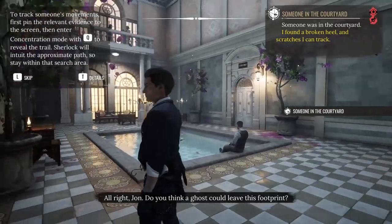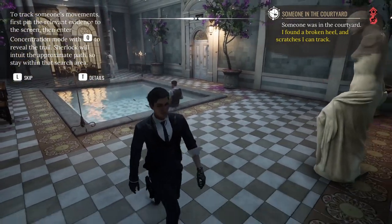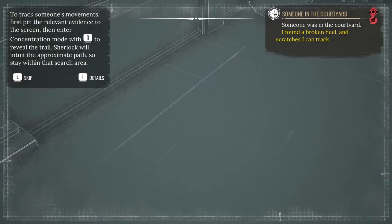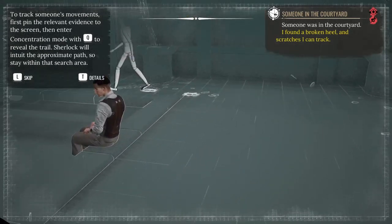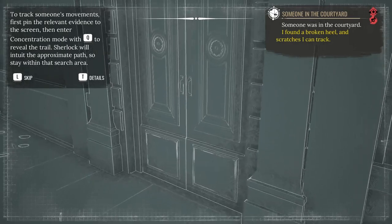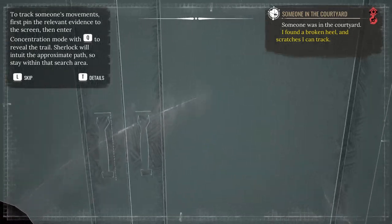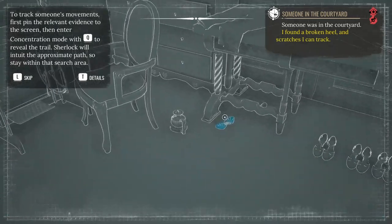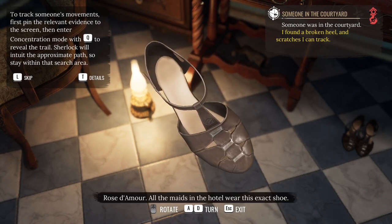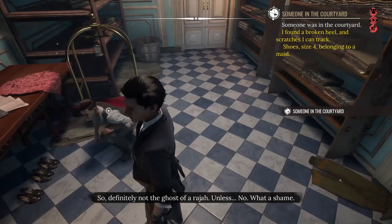Do you think a ghost could leave this footprint? I'm reserving judgement — use your keen eye to follow the trail. So now we get to follow trails. Here we go. Scratches — there you are. Follow you. And over here, apparently. Through here. Storage room. All the maids in the hotel wear this exact shoe — size four, with a broken heel. So, definitely not the ghost of a Raja.